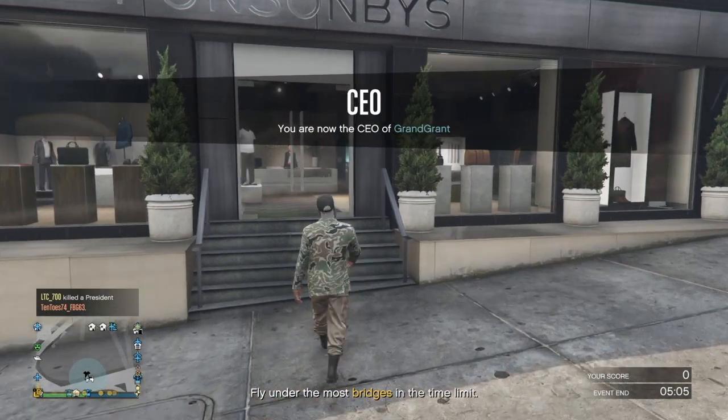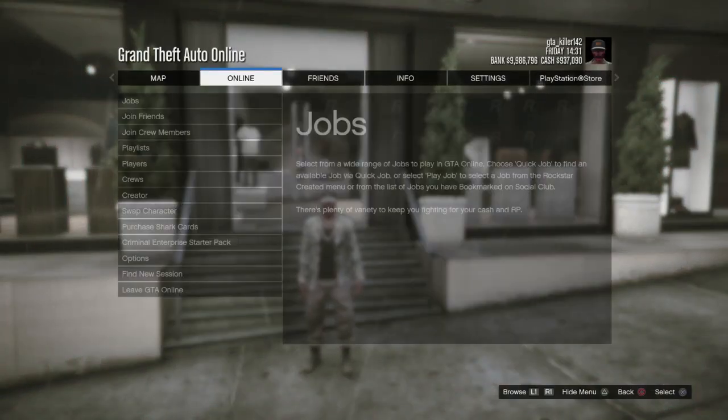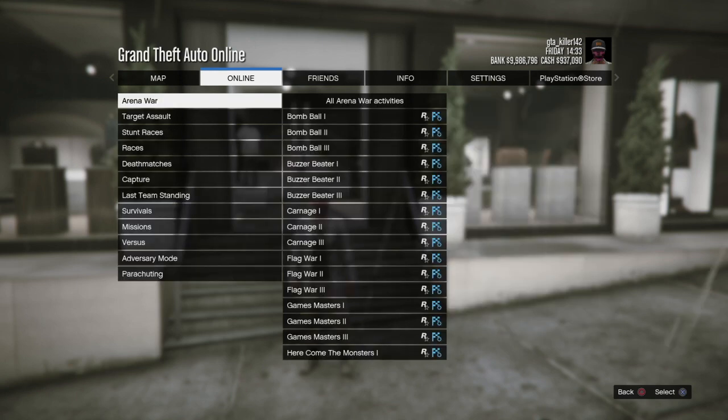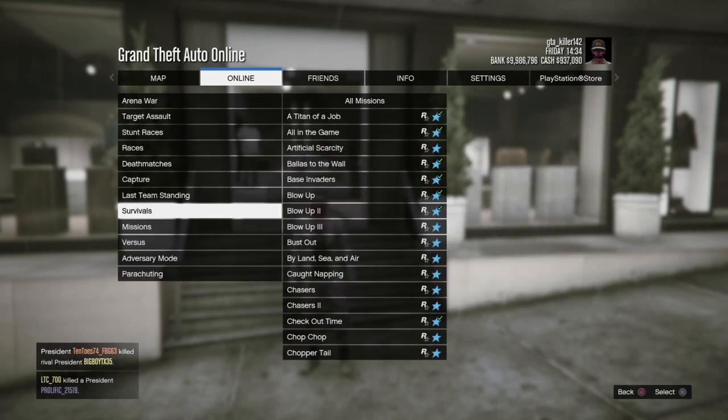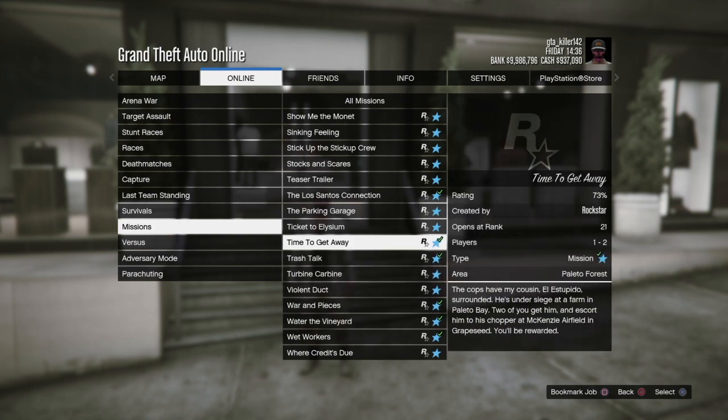You should say your CEO, and then you want to go to Online, go to Jobs, go to Play Jobs, Rockstar Created, and then from here you want to go to Missions and then go to Time to Get Away.